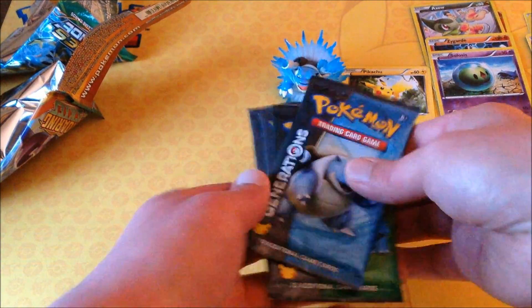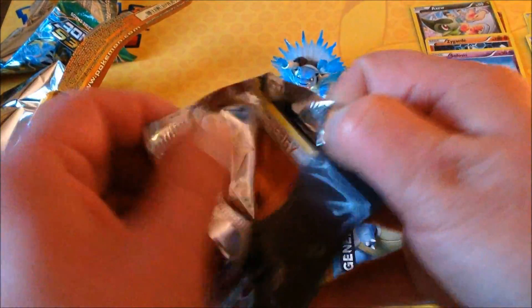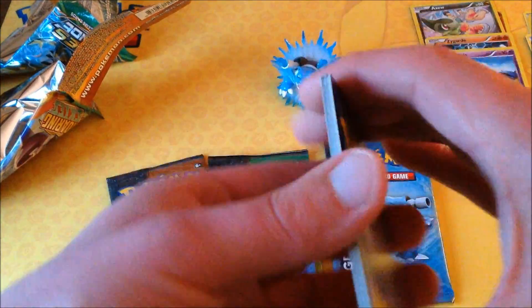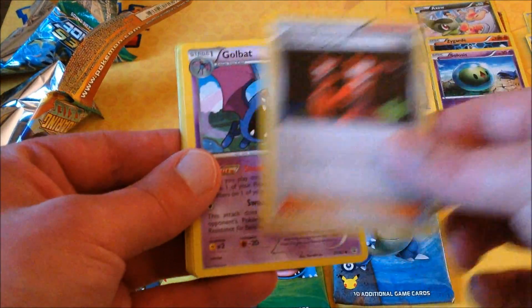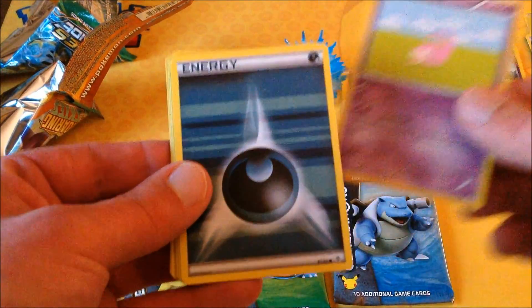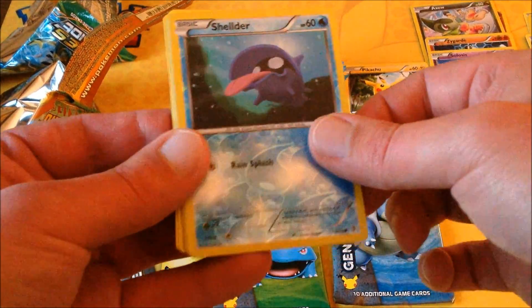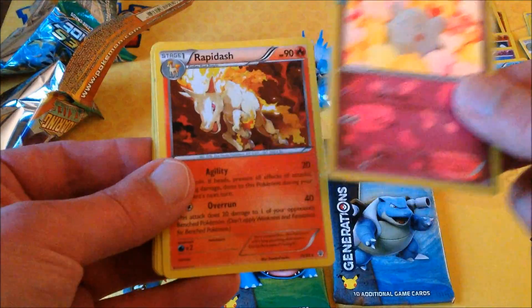Now on to the Generations packs — we'll save Blastoise for last and go Charizard first. No code cards with Generations packs. Three to the front: we start with a Charmander, followed by a Team Flare Grunt, Golbat, Fighting Energy, Doduo, Slowpoke, and a Metal or Darkness Energy. Shellder is a reverse foil, we have a Swirlix as our Radiant Collection foil, and a Rapidash.